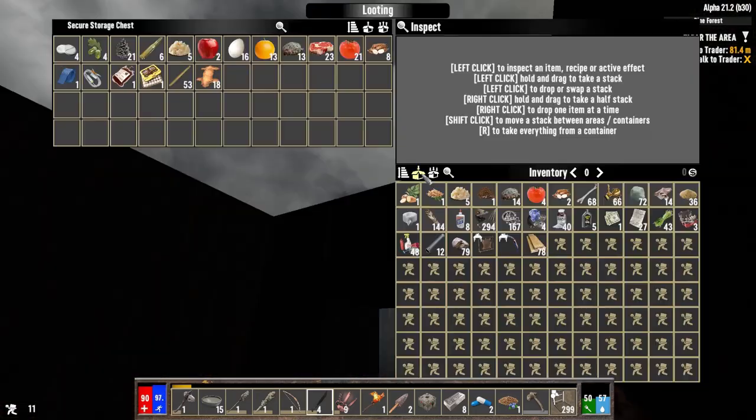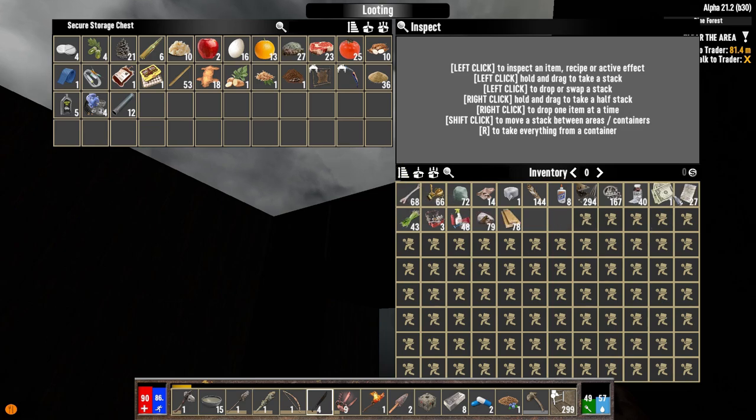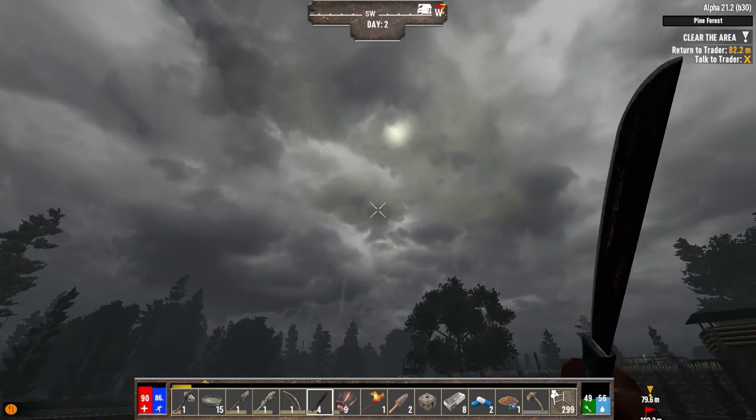Anything that is uncommon can go in the chest. I don't think I'll be getting much sand so we'll put that in there — oil, uncommon mechanical parts, pipes. All right, that'll do for now. It seems like it's much darker than it is, but it's just storming.